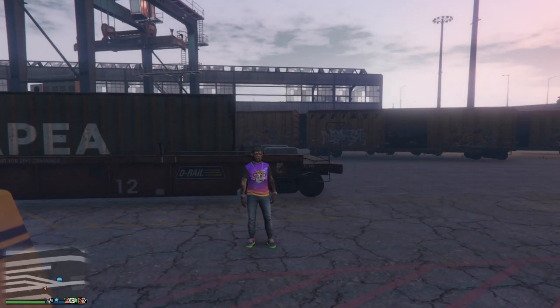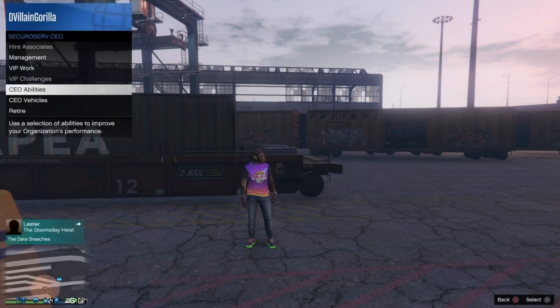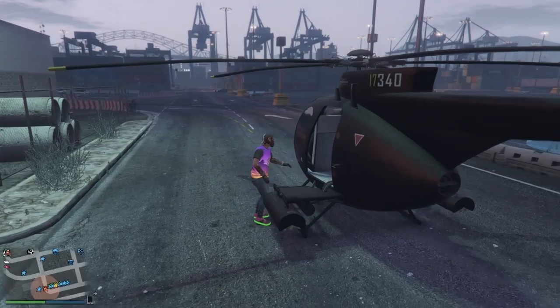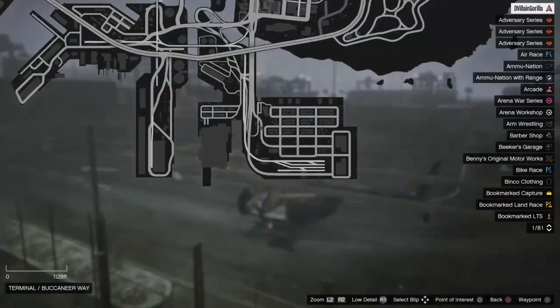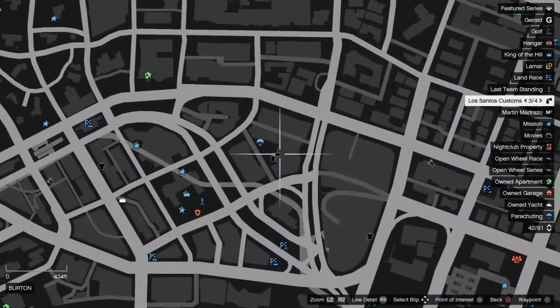Once you spawn, you'll spawn inside the docks or by the docks, all the way across the map — that's perfect, that's how you know the glitch is working correctly. From here, register as a CEO. Then order yourself a Buzzard — it's around 25,000. Do not request your personal vehicle or a bike, because that will mess up the glitch.